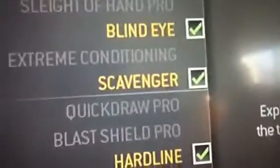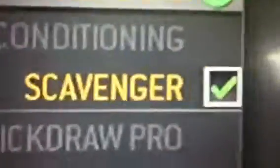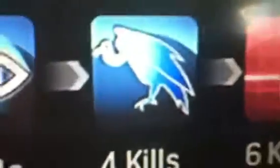Sit Rep so you can detect enemy explosives and tactical equipment, like tactical insertions and stuff. For the strike package, you're going to want Specialist at level 20 before you start prestiging. I'd recommend getting Blind Eye for two kills, Scavenger for four kills, and Hardline for six kills.